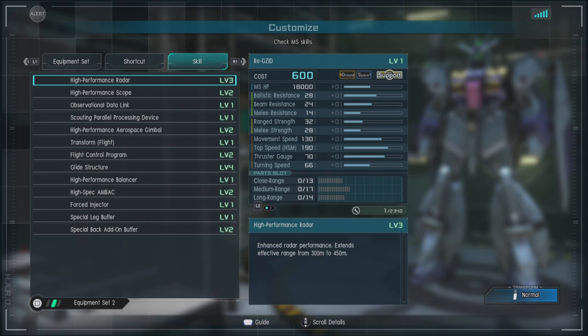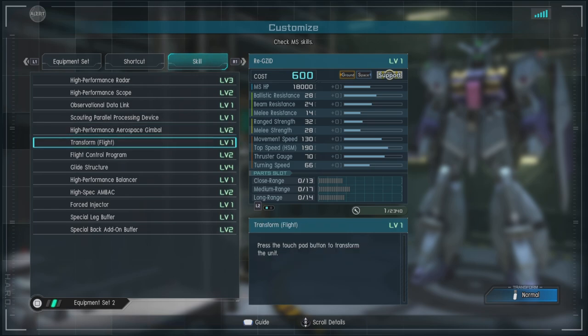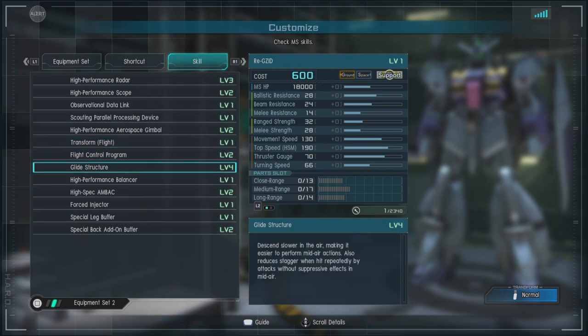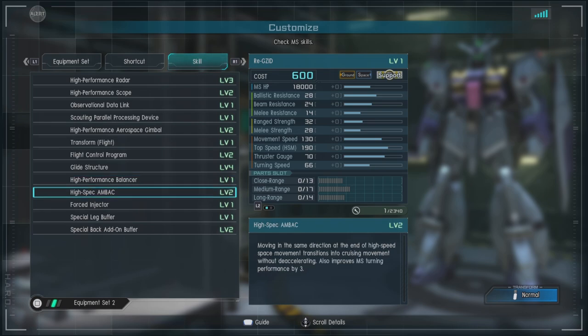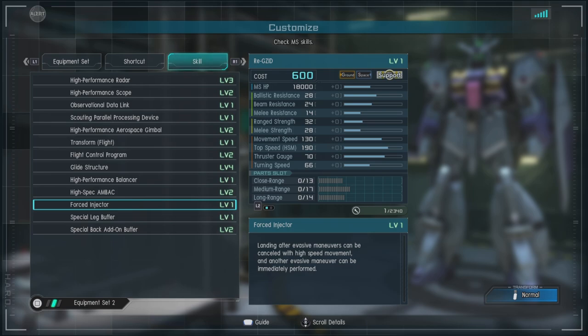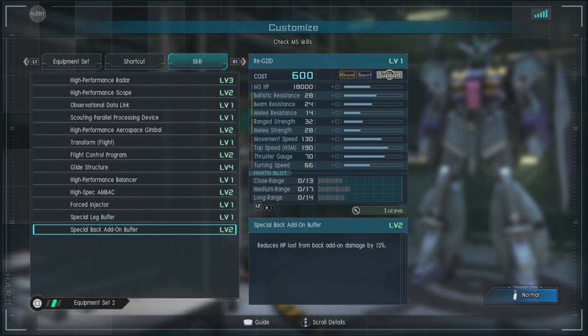For skills we have High Performance Radar Level 3, High Performance Scope Level 2, Observational Data Link, Scouting Parallel Processing Device High Spec, High Performance Aerospace Gimbal Level 2, Transform Flight, Flight Control Program Level 2, Glide Structure Level 4, High Performance Balancers, High Spec Back Level 2, Forced Injector, Special Leg Buffer, and Special Back Add-On Buffer Level 2.